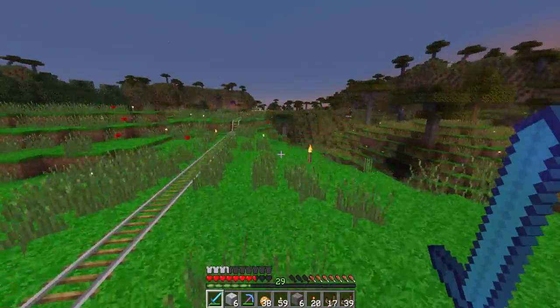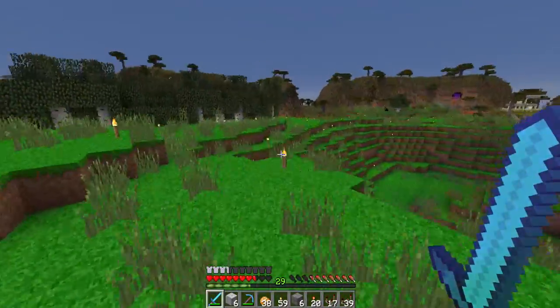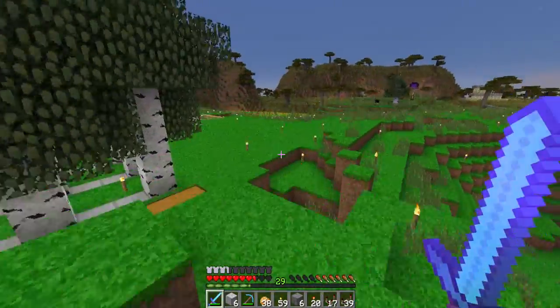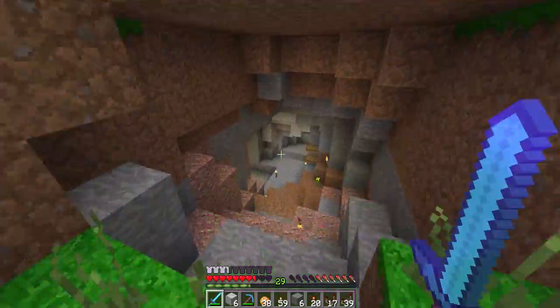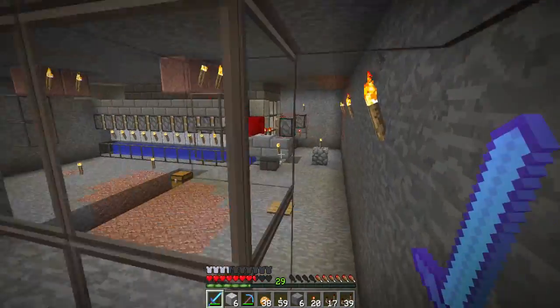We only throw away the poppies if this chest ever gets full. This will probably not happen because by the time I have all that iron I will probably be building my second iron farm, which is a lot more powerful than this one. But I wanted to spend some time and figure out an interesting circuit to do this because I want to keep the poppies for crafting, but I also want to automate the item disposal.